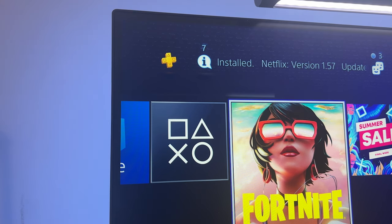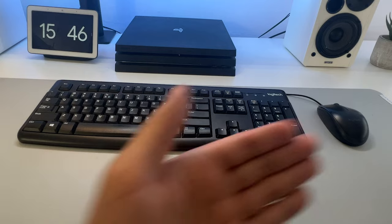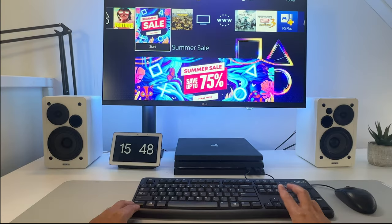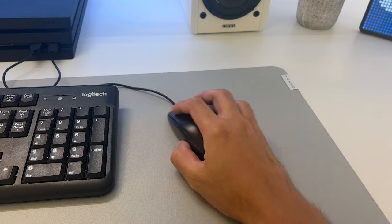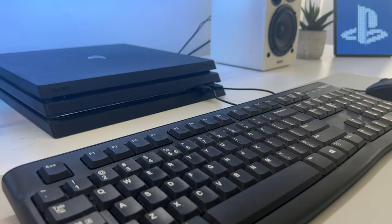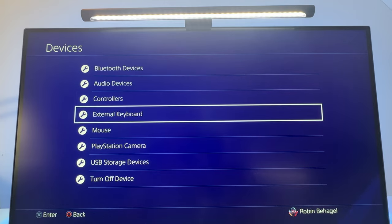The easiest way to use a keyboard and mouse on your PlayStation 4 is to grab an old or new USB keyboard and mouse and plug it into one of the USB ports. Now you can control your PlayStation 4 with your keyboard. Just keep in mind you can't use the mouse in the PlayStation user interface. But you can change your keyboard and mouse settings if you go to Settings, then to Devices, and then to External Keyboard.